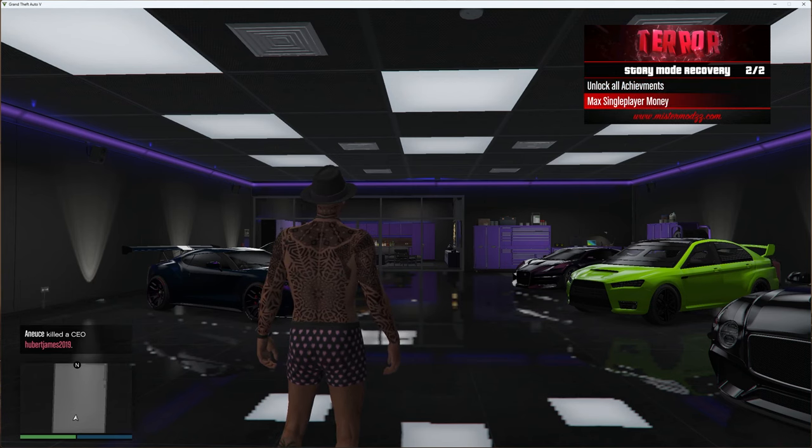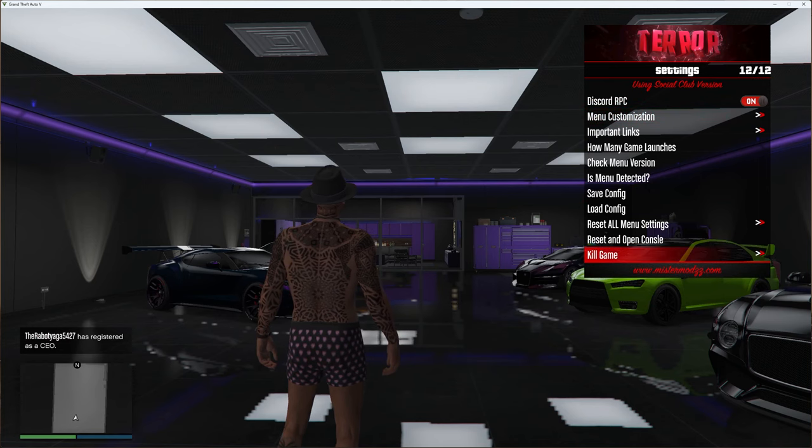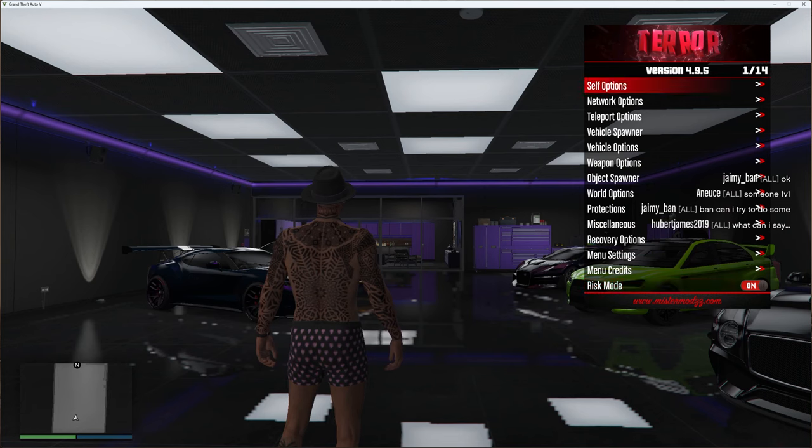There are also outfit options to change your outfit and story mode to unlock all achievements and max single player money. Menu settings lets you adjust things relating to the menu itself, and menu credits and risk mode lets you enable or disable risk mode to access the riskier options. That covers version 4.9.5 of the Terror mod menu.